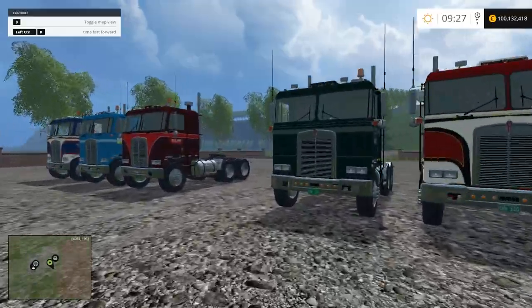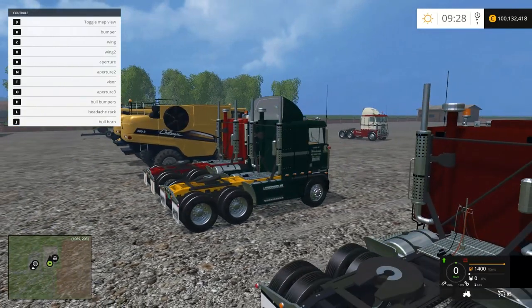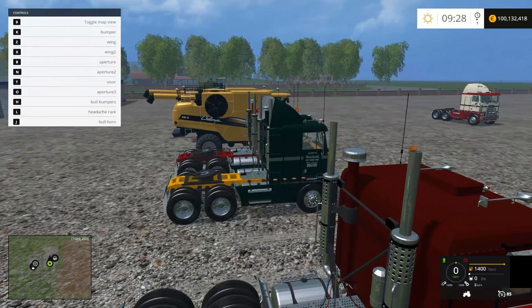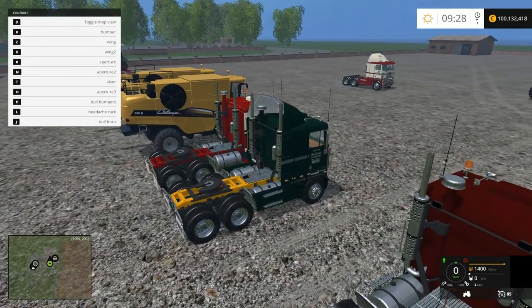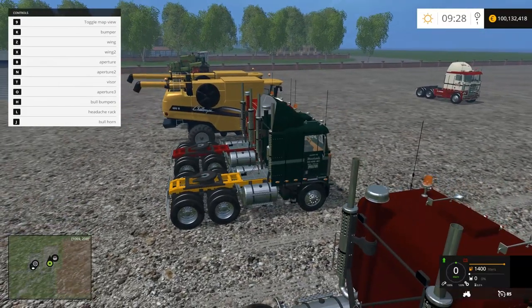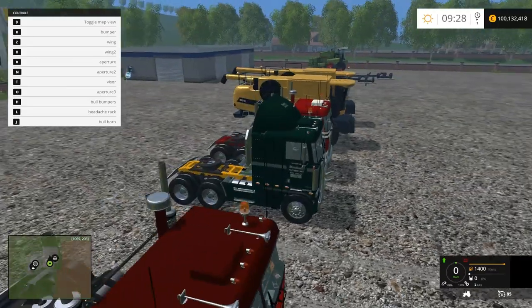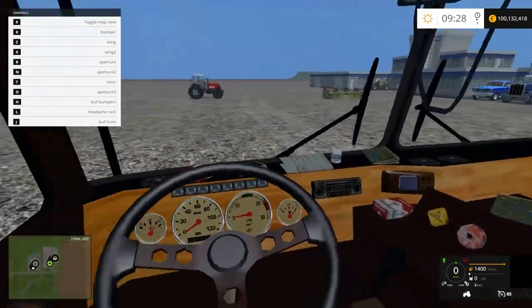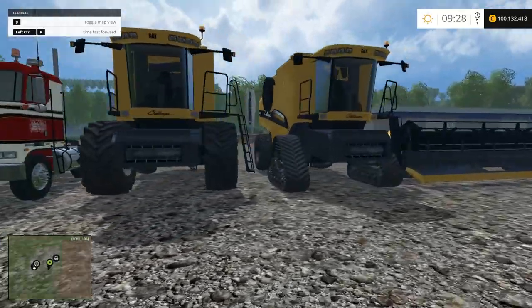I wonder if there's a different thing if I get in the other truck. Let's see — B is that on the side, O is the front bit. What was aperture? N. So B is there, N is there. H, F, J, A, and L. So it does look the same — interior-wise it looks the same. So it's different prices and you're basically paying for paint.